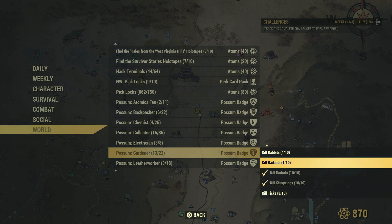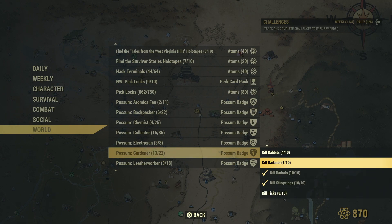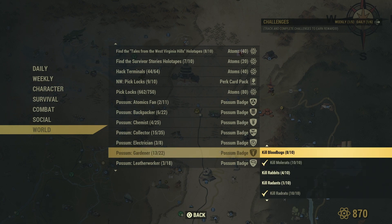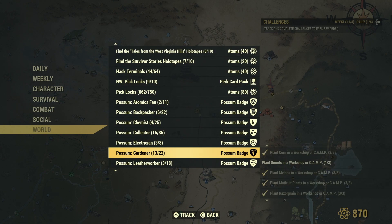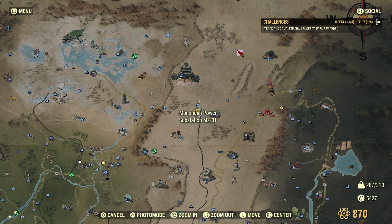Kill radents — it actually means kill rad ants. Kill ticks — I think I know where we can deal with those. Rabbits might be an issue. Blood bugs won't be a problem. Bloat flies, we know where we can find them. Let's go and find, first of all, this shovel, because I know there's always one at Philippi.